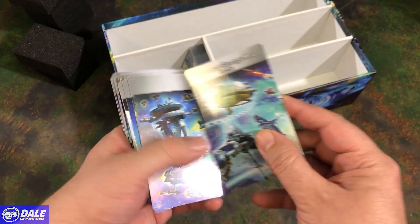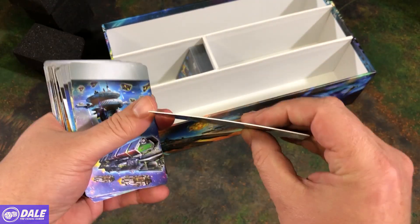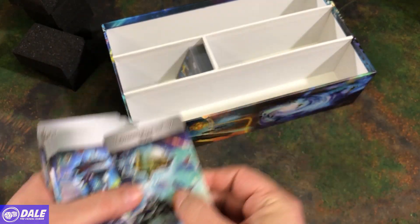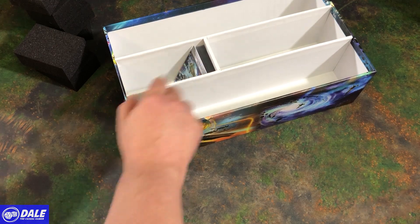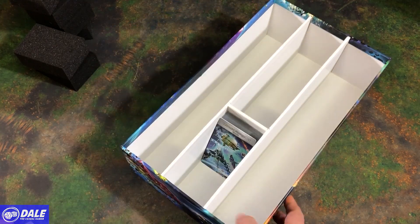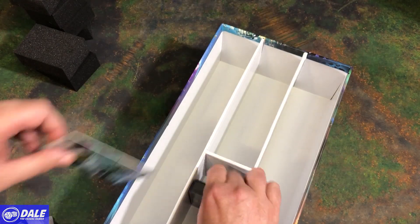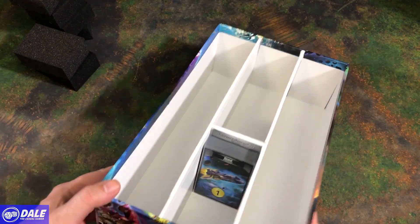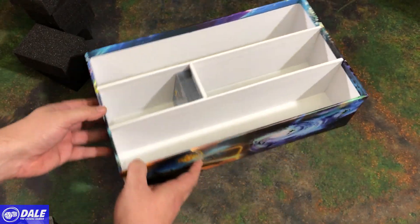Now our plastic dividers. Very shiny, as you can see — very reflective, and nice thick plastic. Let's see how far up they cover the sleeves as we put them in the box. Go ahead and put them behind there. You can see how far they stand up — good height on these.